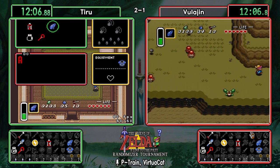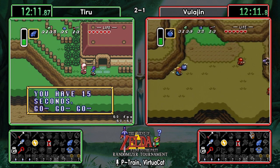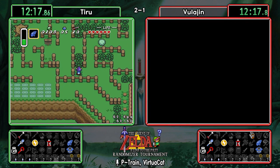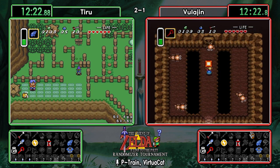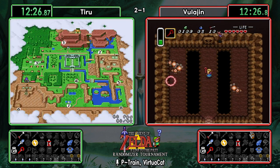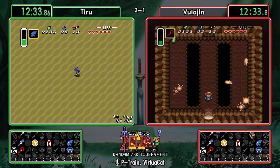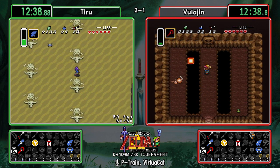You'll see how nice that flute is — normally you'd have to save and quit after this, but Vula just ports over to the dam. Tiru finishes the race and decides not to pick up the bomb upgrade. Tiru is actually floating to desert, so we're going to get a ledge check — a sword! That's really nice to know. Then going over to Agahnim's cave to see what he's holding.